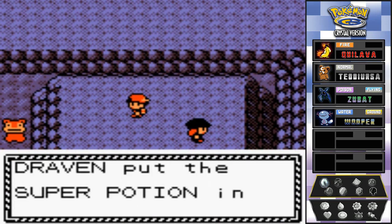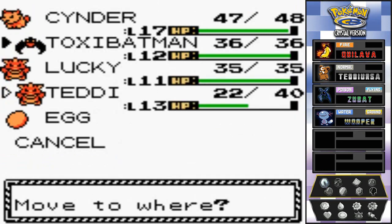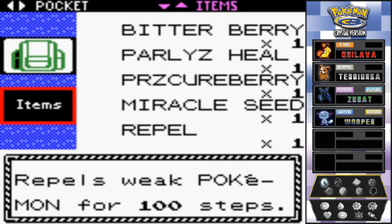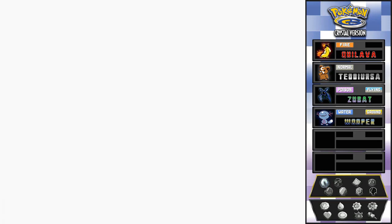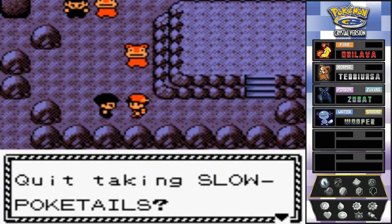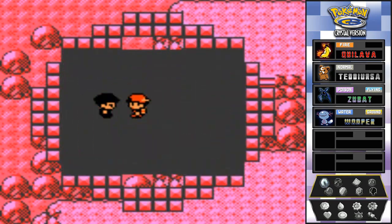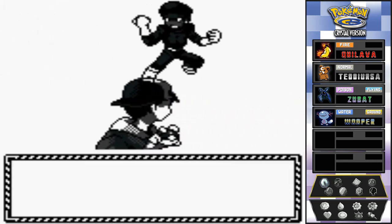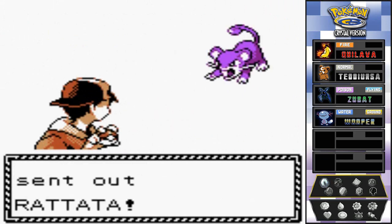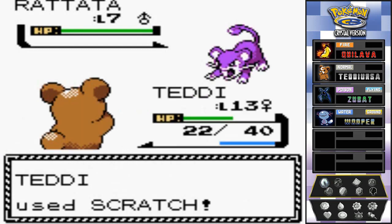We found a Super Potion - much needed. Going back to Teddy, but I don't want to waste the Super Potion right now, not for the big-time battles. Here's another Team Rocket member who says to stop taking Slowpoke tails. I remind them I'm the one who actually disbanded Team Rocket - why won't they listen? Let's scratch the crap out of all these Pokemon.